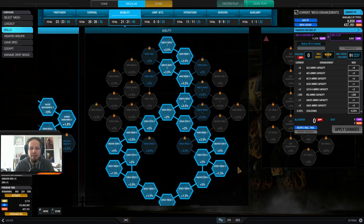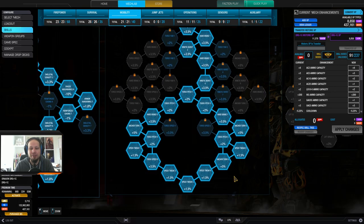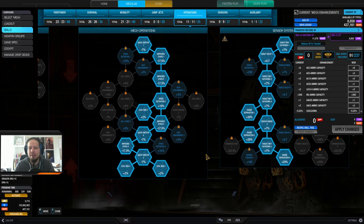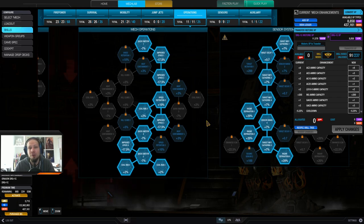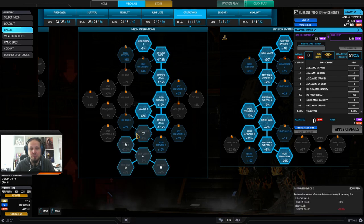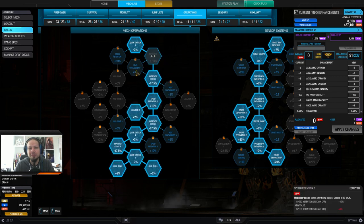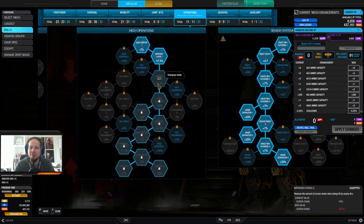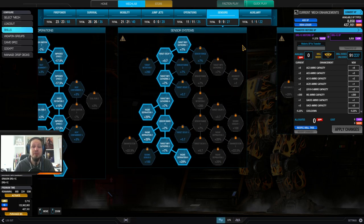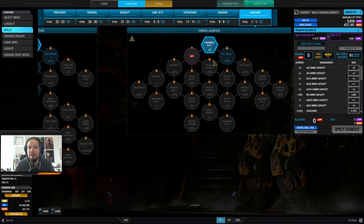I'm running this path because I want speed tweak — a bit of mobility, since I'm running only an XL engine 280 and it's not that fast on my Dragon. This node is tilted towards cool run — it's all set up for heat management. I also went down the gyro path in favor of hill climb because I was expecting a lot of return fire, so shake reduction is a good thing to have. For sensor systems, I want radar deprivation — there are a lot of missiles on the battlefield. We're playing group drops today, so we tried to work around the missiles by using radar deprivation, ECM, and AMS. I'm also having my second consumable slot unlocked.